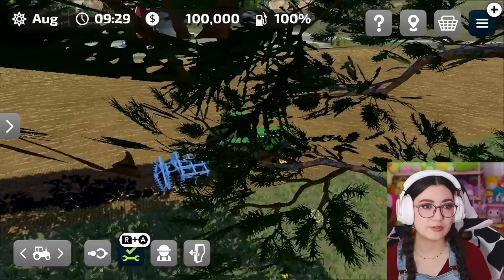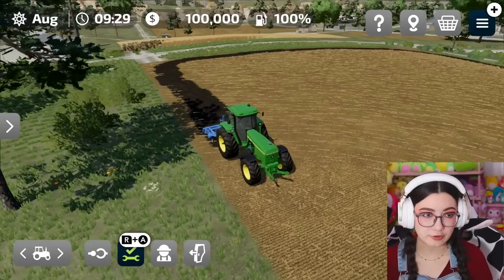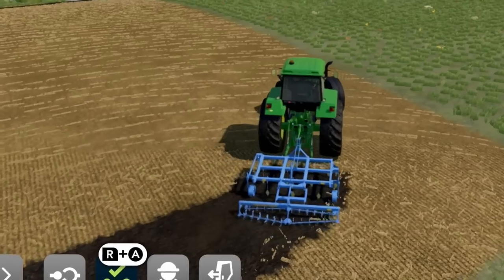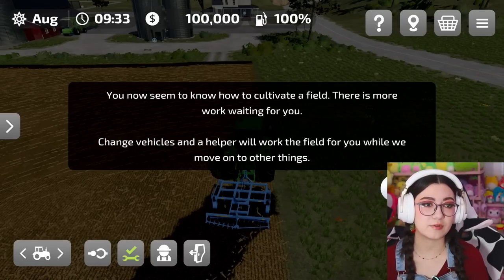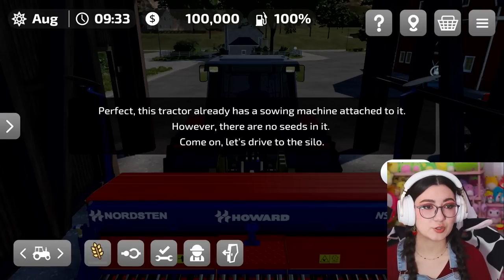Now let's get a little bird's-eye view — how have we done so far? How's this looking? Okay, a little patchy. We need to work on that, but it just takes time and practice. Change vehicles and a helper will work the field for you while we move on to other things. Oh thank you, perfect. This tractor already has a sowing machine attached to it, but there are no seeds — we gotta drive to a silo.